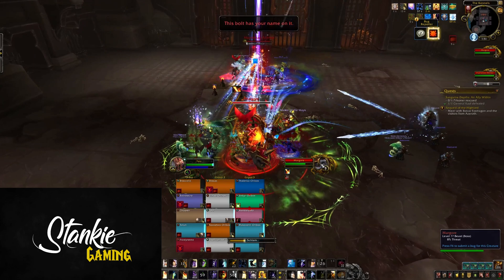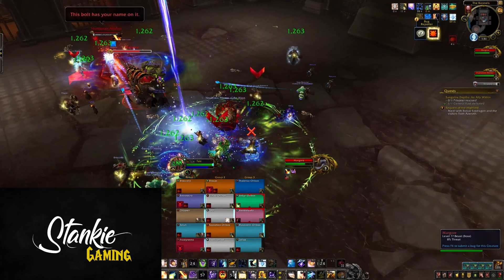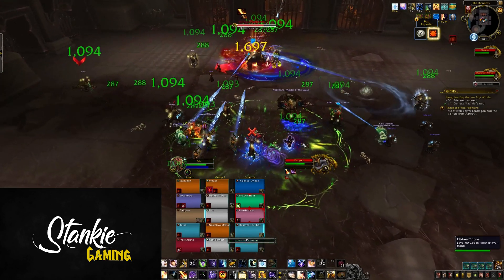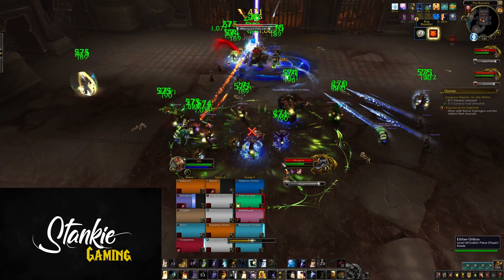Sinseeker marks three players and fires at them. Anyone between the marked targets and the boss will also be hit. Each bolt inflicts a large amount of physical damage and leaves a bleed DoT for 30 seconds that deals a moderate amount of damage every two seconds.